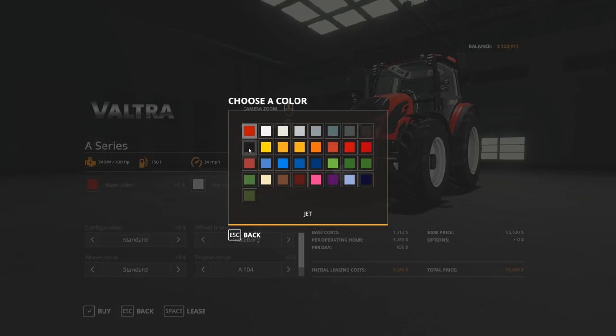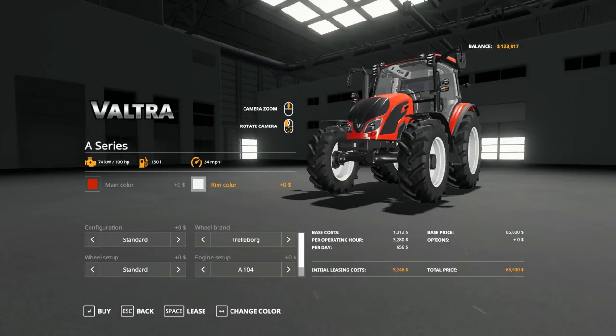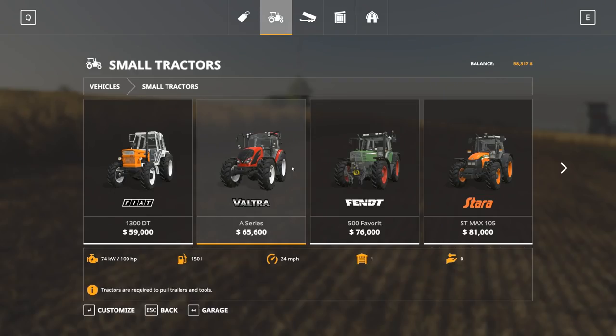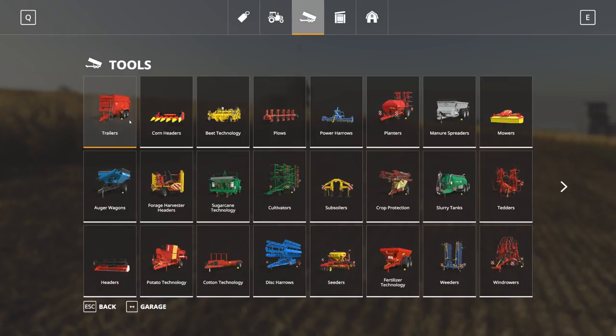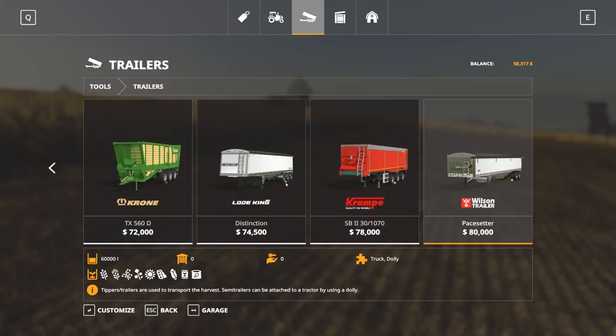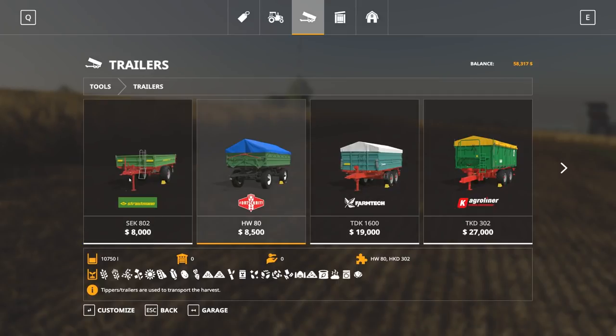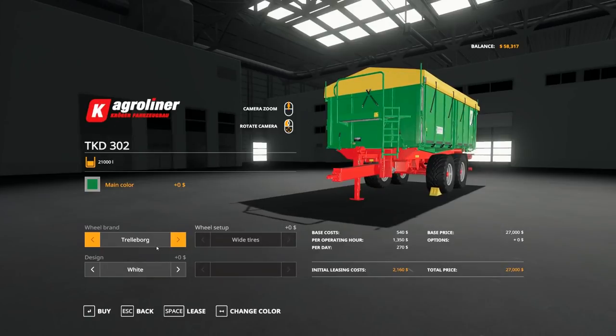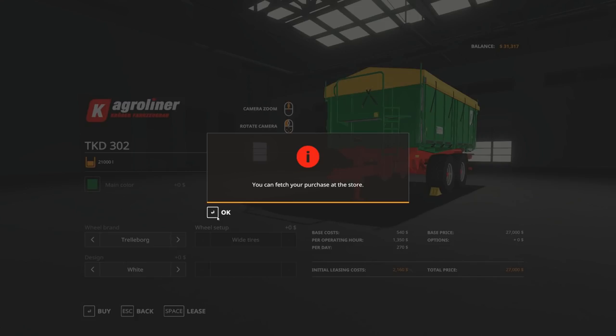I think we're gonna start out with a Valtra. We're not gonna do anything extra to it, just buy it basic, basic, basic. Let's get a good quick look around it - oh she's looking good! We will buy it. And then we're also gonna buy ourselves a tipper - I think they're just called trailers in FS 19. Let's see here: $12,000, $14,000 - this one covers so it's better but more expensive and holds less. Let's do the $58,000 TK D 302. We just need it - purchase at the store.